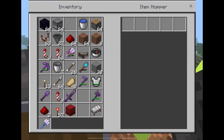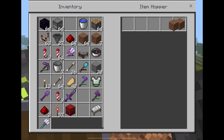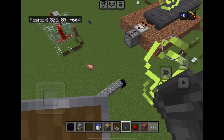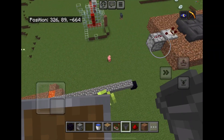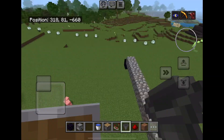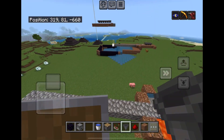Once you have your hopper clock set up, place one item into it. It should look like this — you can see the amount of hoppers you want to use. The farm is basically all done.